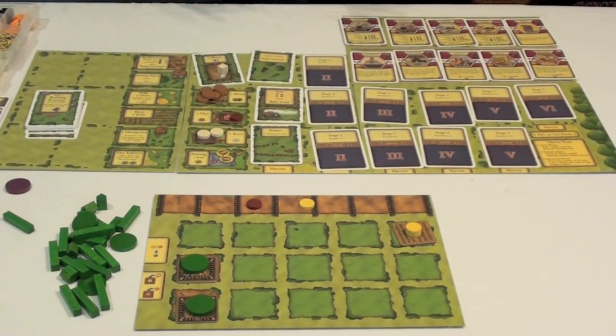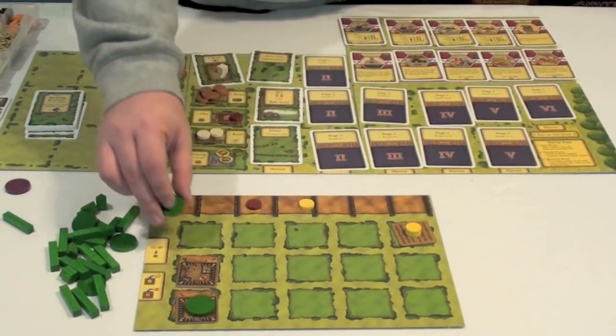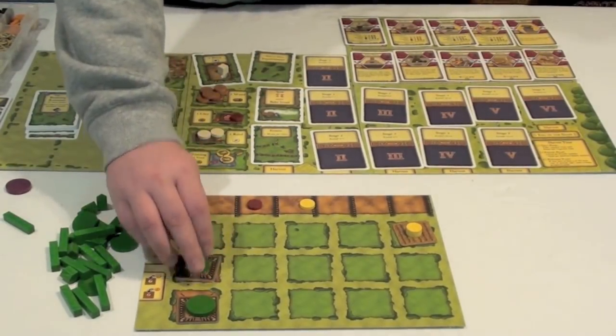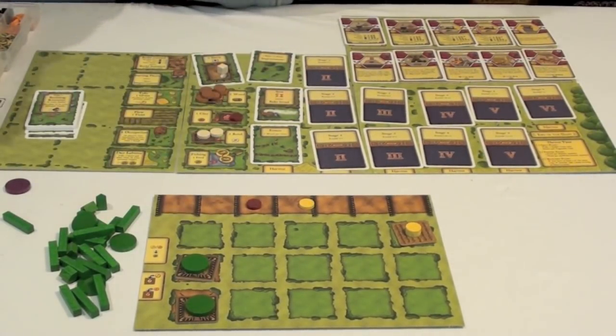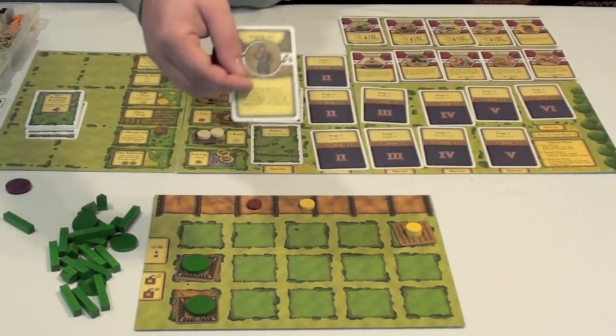After you've harvested all of your goods, you're going to have to feed all of your workers. Each worker you have — and you'll be able to earn more later in the game — is going to need two food, unless it was built or obtained on the previous turn, in which case it's only going to need one. If you can't feed them, you're going to end up with begging cards, which are going to give you negative points at the end of the game.